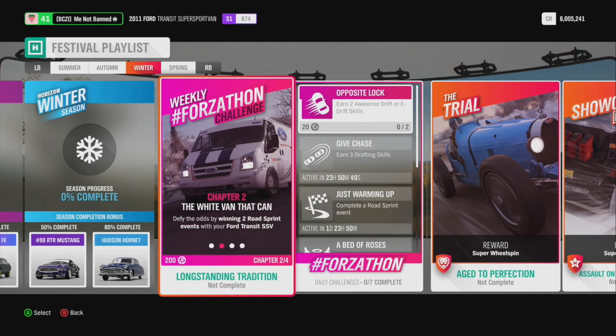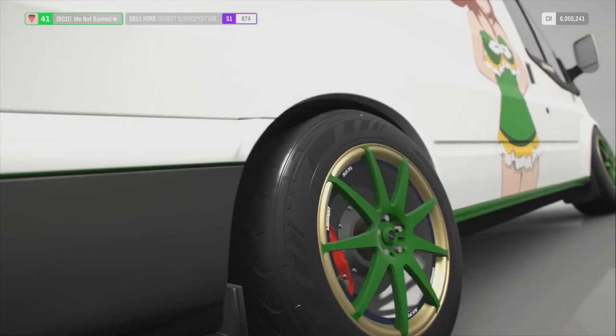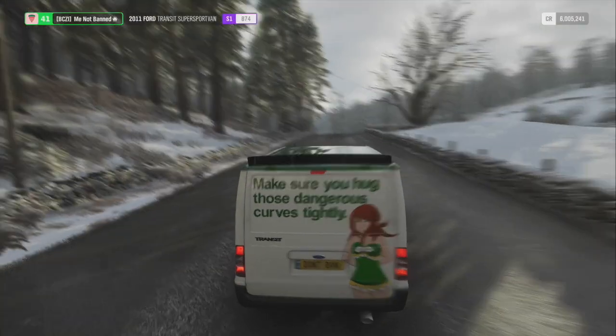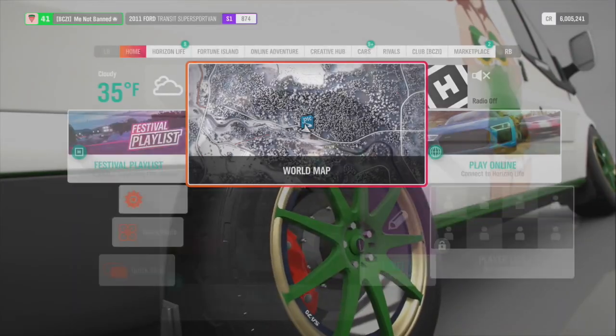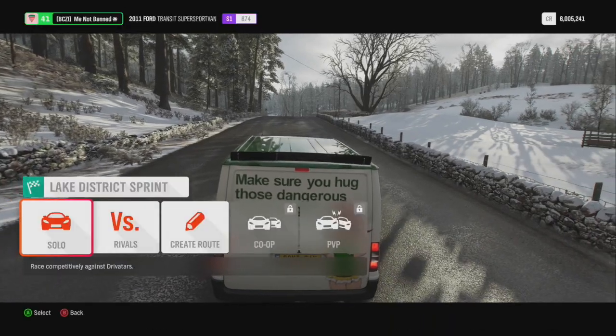The second one is to do two road sprint events with the Ford Transit Van SSB. I'm going to be right here at the Lake District Sprint. I'll show you on the map where I'm at — quite simple. And actually, I have a blueprint already set up to make our life that much easier.